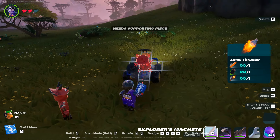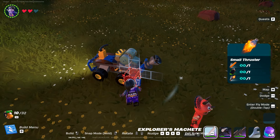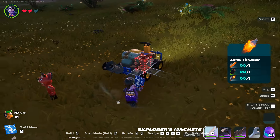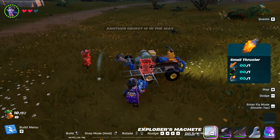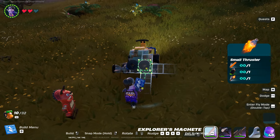Place the first thruster — boom — then a second, then a third. I need to build one more.